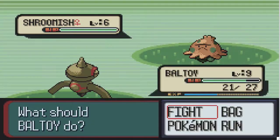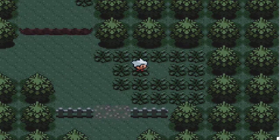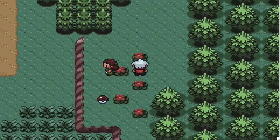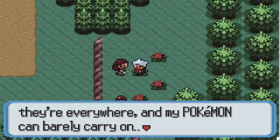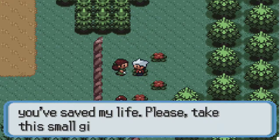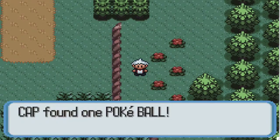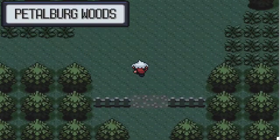A Shroomish - I'm not gonna catch it. Super potions - they're actually still called super potions. Silcoon - run, it's too scary. A woman says she's been running from the zombies for days but they're everywhere and her Pokemon can barely carry on. Do I have a spare potion? Sure - thank you, you literally saved my life, please take this small gift. And we get the Andorin Talon, which is Sharp Beak in essence. They actually rename a lot of items in this game and some of them are pretty funny.